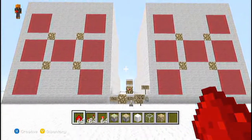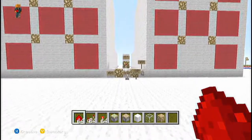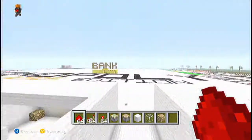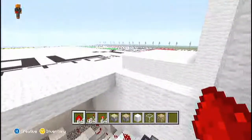I've got a couple of requests to show how the Redstone worked on the Monopoly map. Here's a quick little glimpse at it — I'm sure it makes no sense, but we'll break it down.